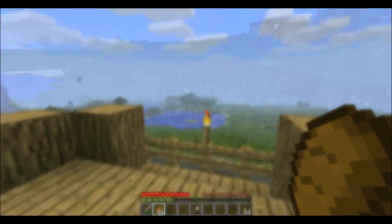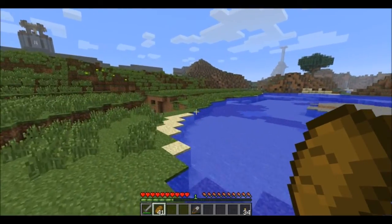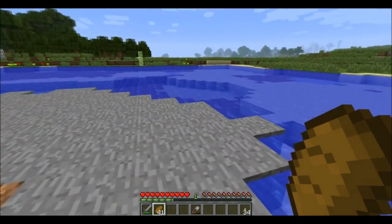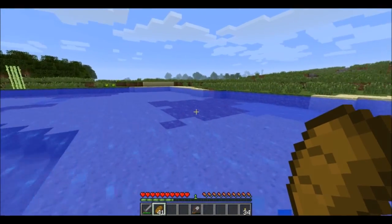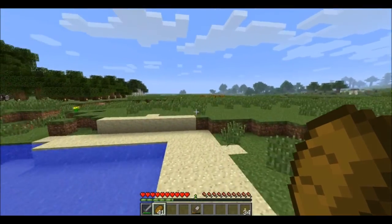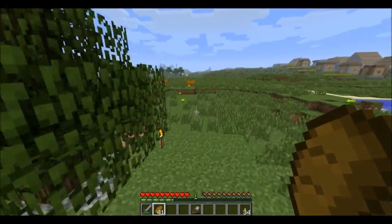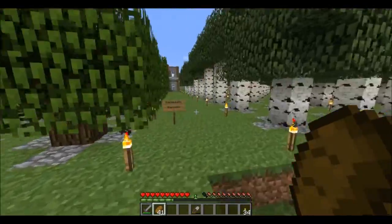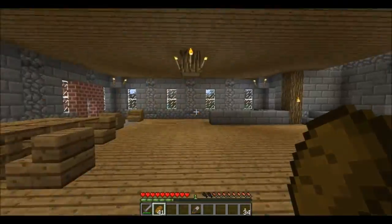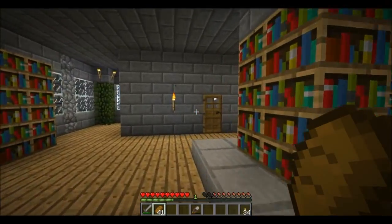I should mention that I got rid of that mob spawner grinder thing, as I'm no longer gathering gunpowder for making TNT to clear out that cavern. We'll take a look at the Robtheus plantation here, which I had been using to collect wood as there were no longer any nearby forests available to cut down. I've gotten a large yield of wood from this plantation — it was very fruitful. I don't really have much wood left in these chests, but I've used a lot of it. This is basically the interior.